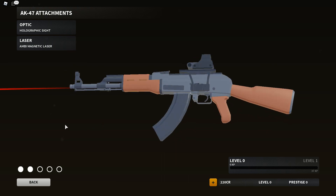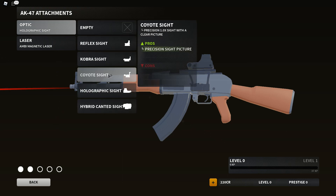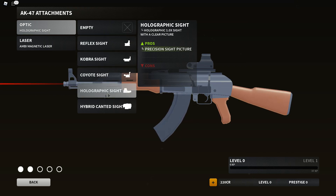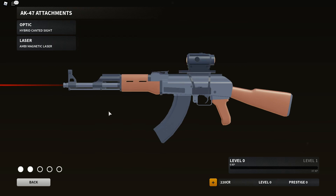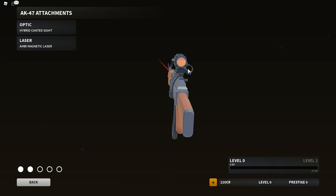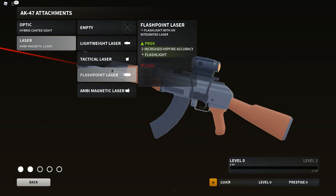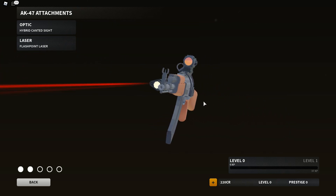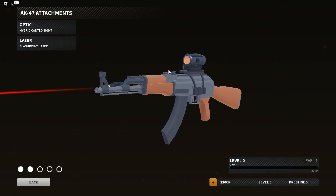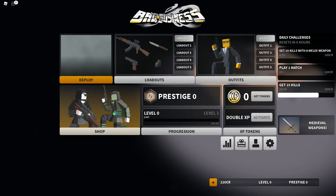One thing to notice with this update is that they have actually increased recoil for basically all the guns, so that it would actually incentivize you to use an attachment. If we look at the optics now, you have the same reflex, cobra, and coyote sight as you would normally have. You also have the holographic sight and the hybrid canted sight. The hybrid canted sight is exactly how it sounds — it has a canted sight on the right-hand side, but it's a scope there. You can also put on some lasers. They don't really have pros or cons. They actually do have a flashlight as well.